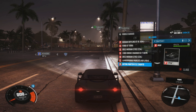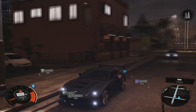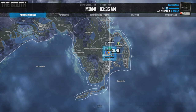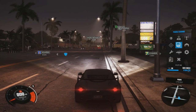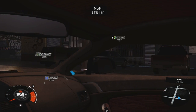I threw a performance spec on this car — you can see right here, it's a 746. I haven't really done anything else to it and I haven't gone for any skills, but that could easily be done over time. I really wanted to just showcase this car to you guys and the way I designed it. Right now I'm just in Miami and I have to head over here to upgrade it to the performance spec.